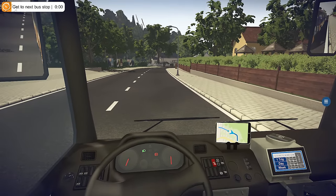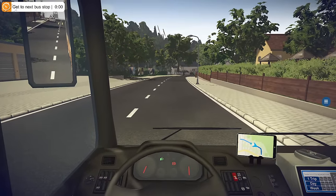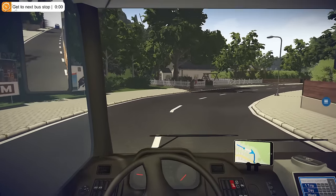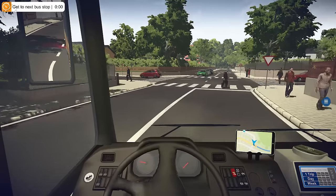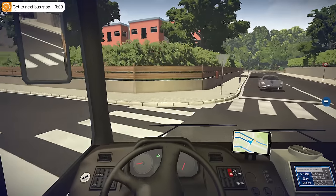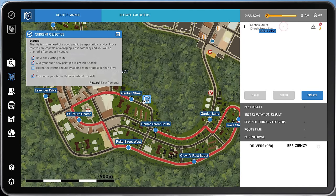Alright, the bus has started up. The lights are on. We're actually stuck in traffic. Get to the next bus stop in zero amounts of time — we're not at a bus stop. I hope the stop's not on the other side of the road. I should have gone left — I was too busy watching that guard running. Let's abort current drive and try that again because I completely messed that up.